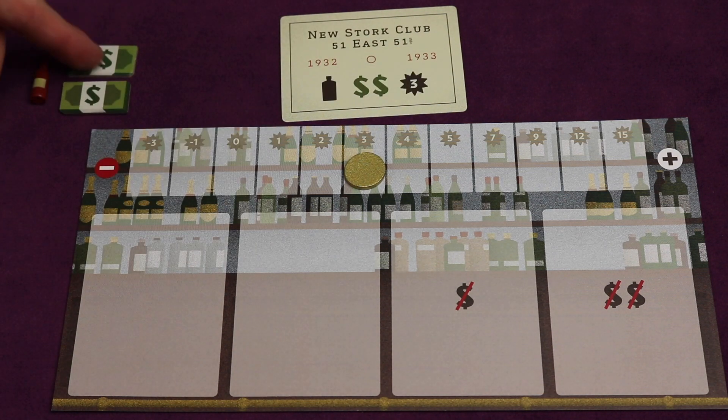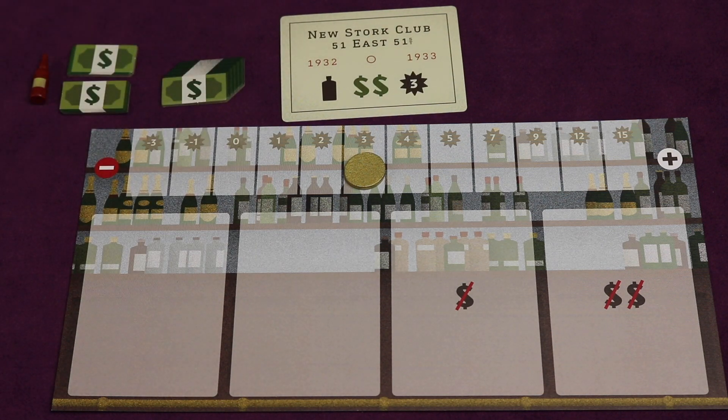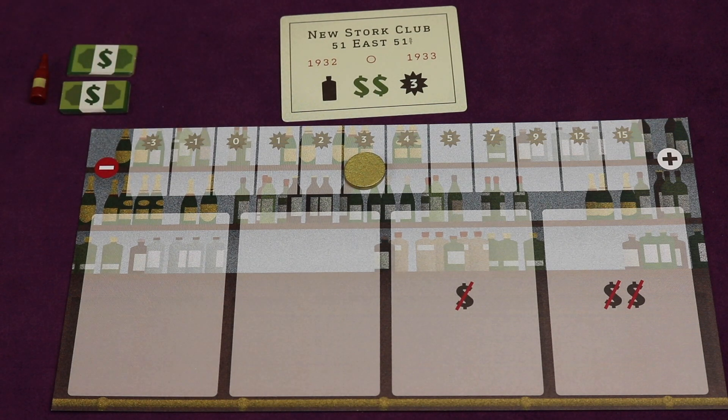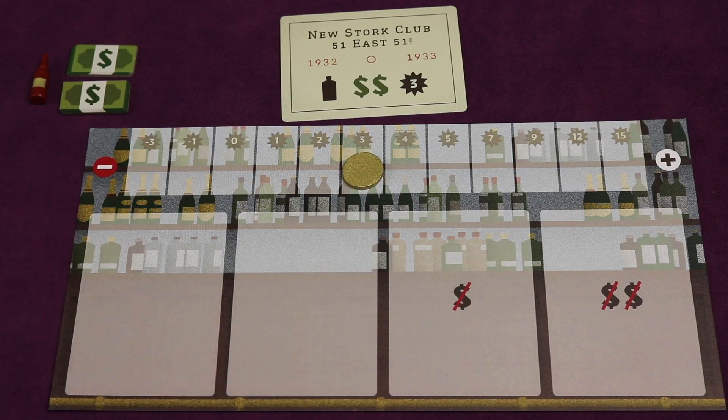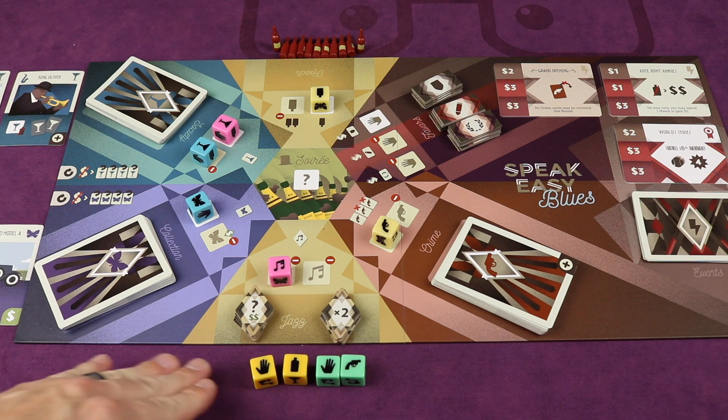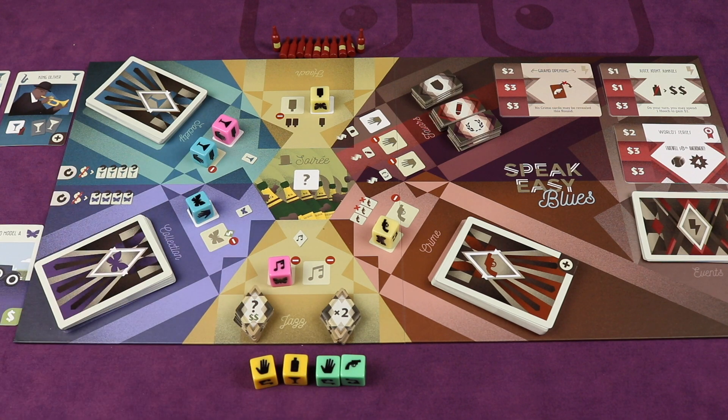We're also going to get some money — nice tokens, with fives for change — and some hooch, which is another form of currency to spend in the game to take powerful actions. There are four spots in your speakeasy where you'll be placing cards in a sort of tableau building throughout the game. The game lasts 10 rounds and each round, going clockwise, each player takes two different actions based upon the dice they take.